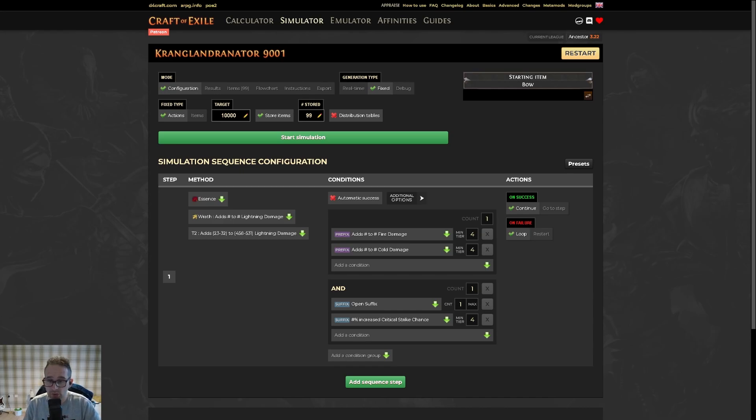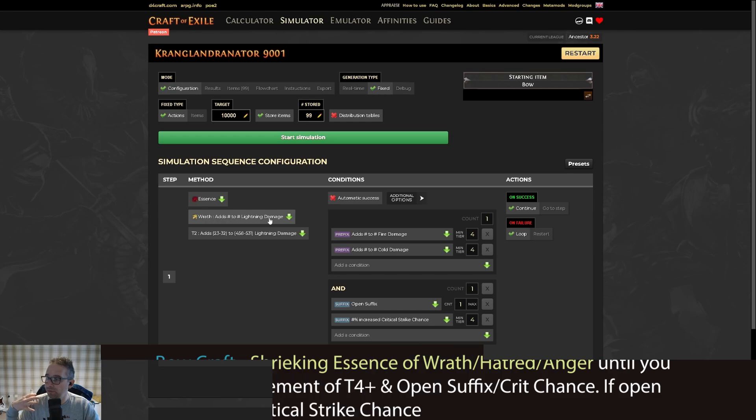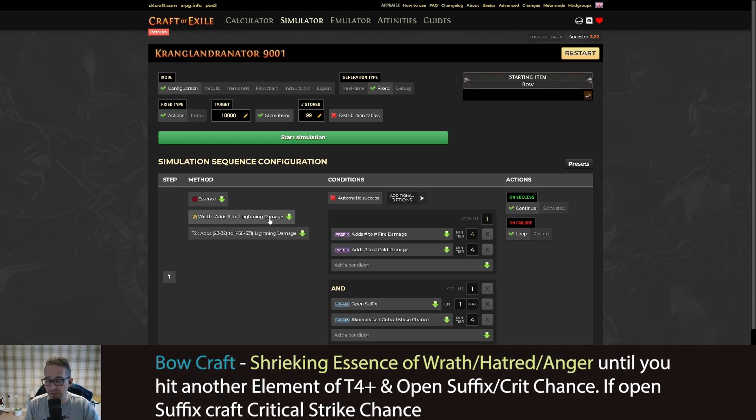Expedition vendors might also sell you a base, but it's really important it's either a Spine Bow or an Ivory Bow. All you can do to craft these bows is use a Shrieking Essence of Wrath — these are about two to three chaos. If you follow my recommended atlas tree you'll already have these. You can also use Hatred or Anger essences, but I like Wrath because I want to guarantee big lightning damage, which makes Trinity much easier to keep up.